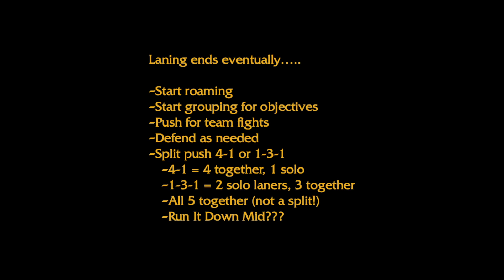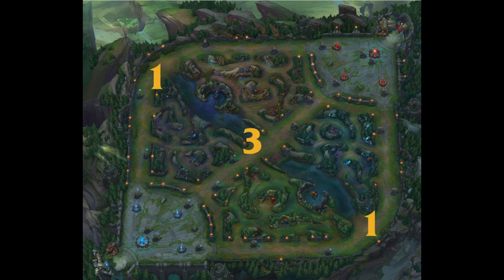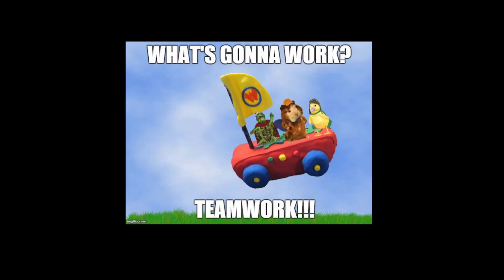Eventually the Laning Phase will end and people will roam between the lanes, clearing minions and working towards objectives like the Dragons, Rift Herald, or the Baron. Once the Laning Phase is over, group up and push or defend as necessary. Some compositions are based around split pushing with one person in an offlane and the other four grouped up. Some are based on a 1-3-1 split, with two split pushers and three in the mid lane. Some comps are simply based around a five-person team fight with everyone grouped in one lane. Typically, your ADC and support will be in the mid lane once the laning phase is over.